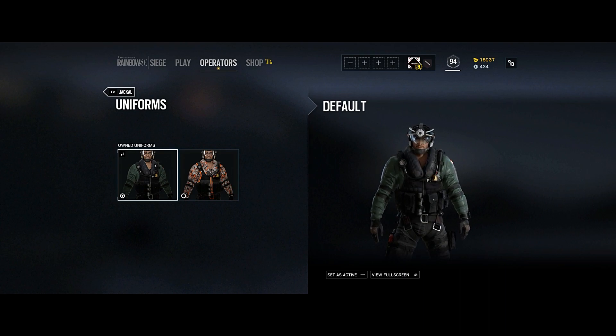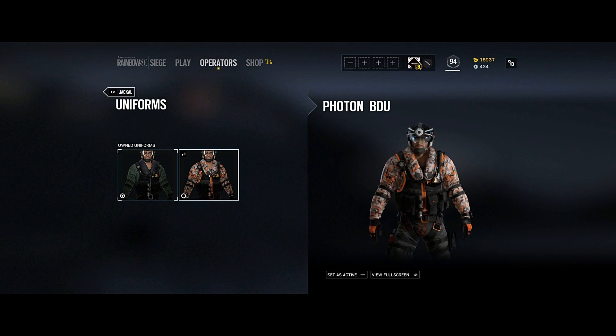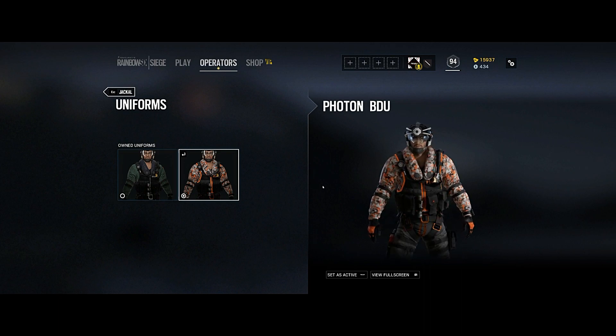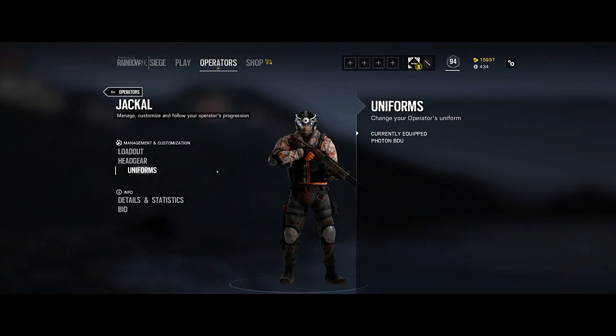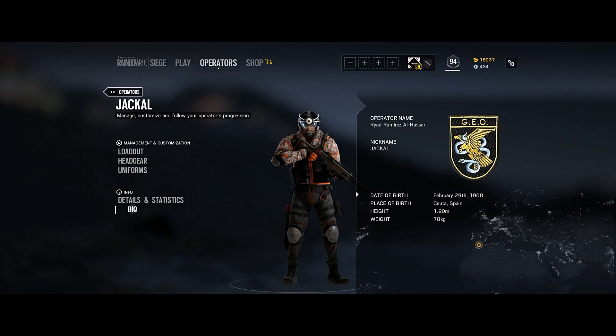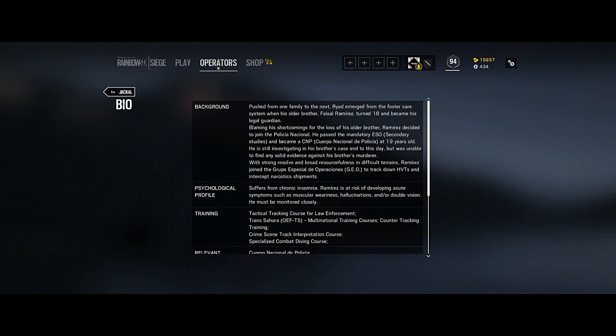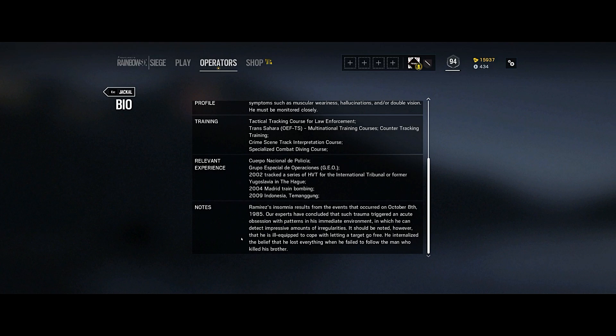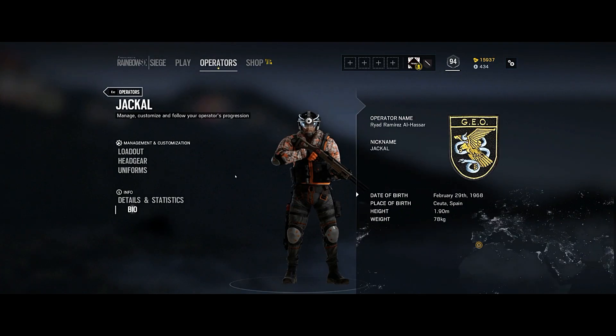For uniforms, the default is just green with a black vest — nothing too special. The Photon BDE looks interesting with an orange, white, and black pattern. We'll give that one a try. And of course there's his bio here which gives a bit of his background, training, and experience.